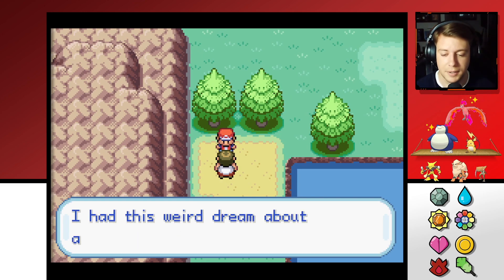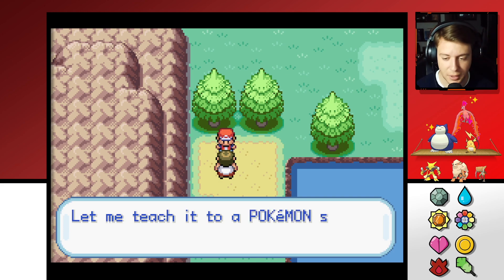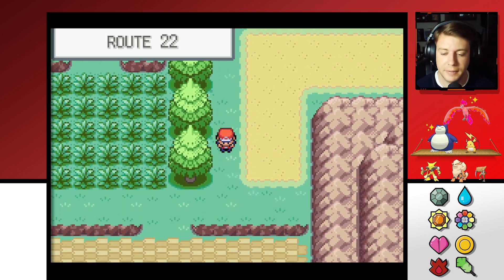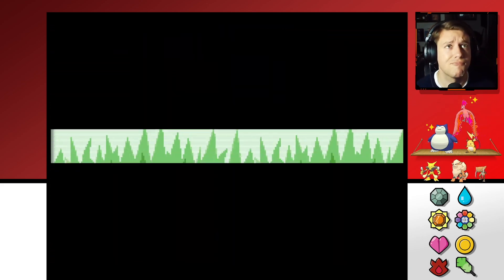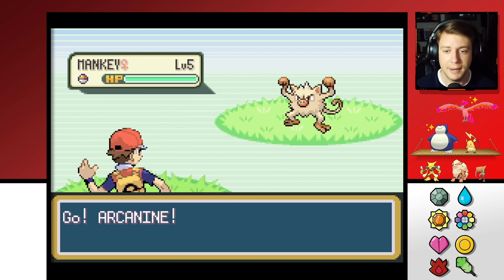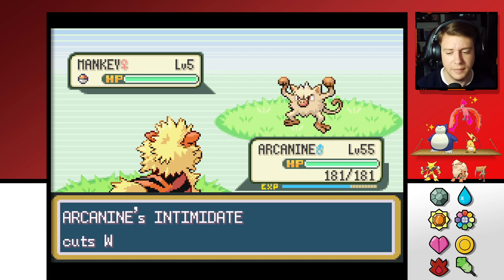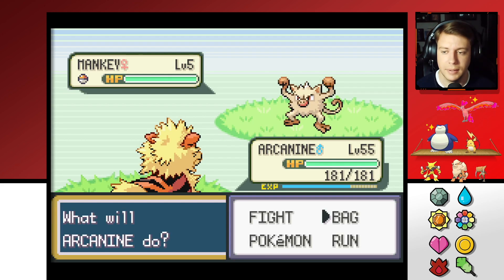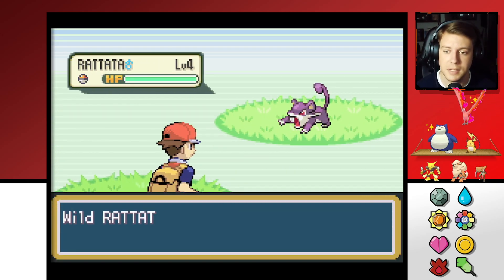An NPC says he dozed off and had a weird dream about a Drowzee eating his dream — he wants to teach me a move so he can forget about it. There's a patch of grass over here that should have a couple of Pokémon we don't have — Nidoran maybe. A Manky! That's new — level 5. We could have gotten a Manky this early. Fighting type would have been really great to have. Oh wait, we already have one. Never mind. Another Rattata — come on, give me something we don't have already.